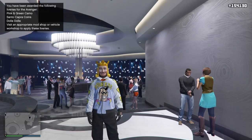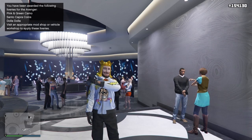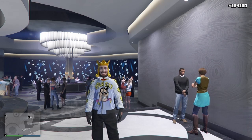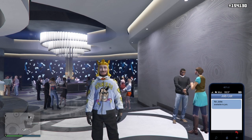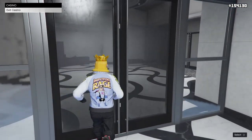Yo guys, we're back and I'm going to be showing you how to get all the casino clothing, masks, and things like that — how to purchase them for cash. So what you want to do is come to the casino and request a job from Gerald or Simeon.